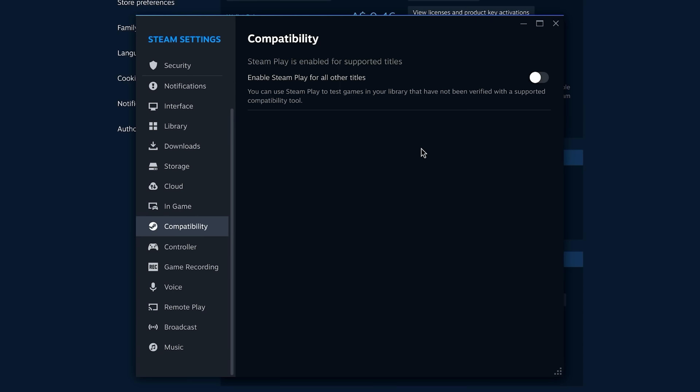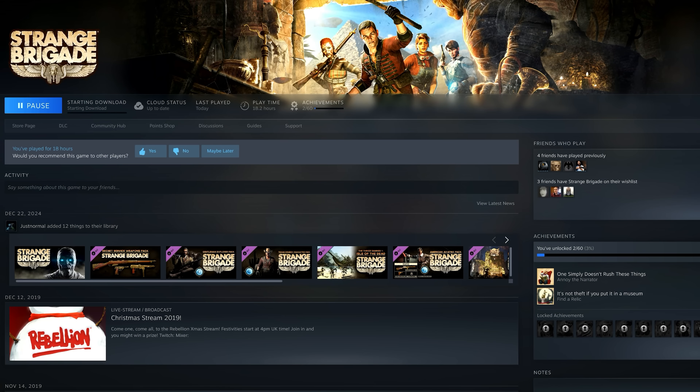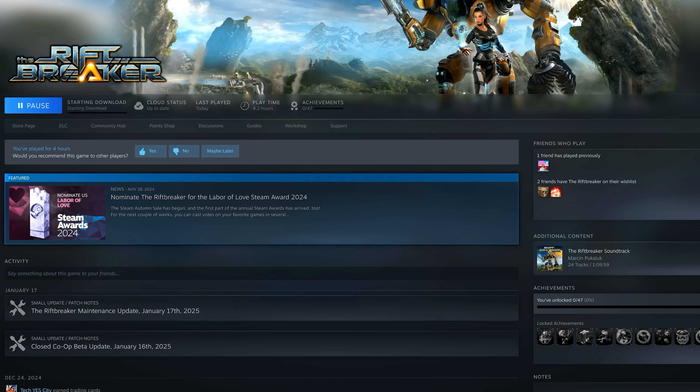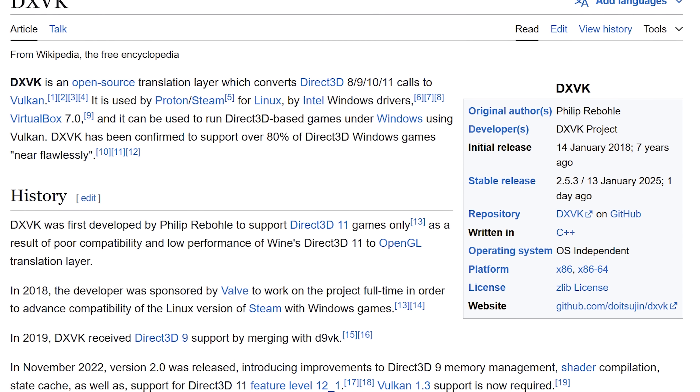The first mistake I made was that I didn't enable Steam compatibility mode, which if you're on Linux and you've got Steam and you want to play a lot of different games, you'd want to enable — because it enables games that were only meant to run on Windows to then be able to run on Linux, whichever distro you want to use. More on distros later. The second mistake was that I was talking about it being emulation when it's in fact more translation, with a thing known as DXVK, or DirectX over Vulkan.